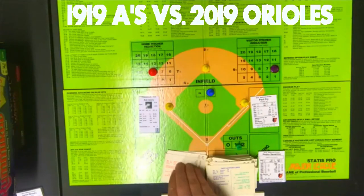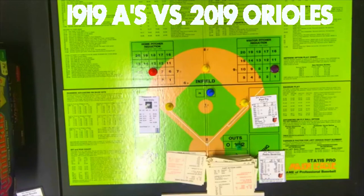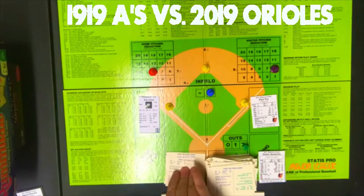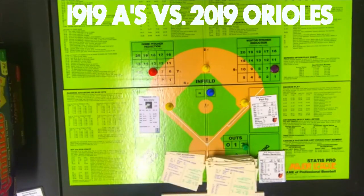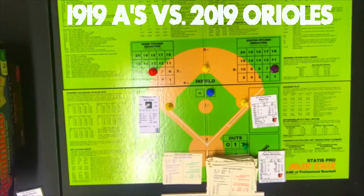Joe Dugan gets an 8, on his card, random 16 — another base hit to left field. They hold the runner. McAvoy gets an 8, on his card, random 77 — out, RN, F6 — foul out to shortstop. Two away. Whitey Witt gets a 5, on Fry's card, random 56 — out, LN, ground out to the pitcher. Error none. Witt is out. Score is 7-2 going to the bottom of the seventh.